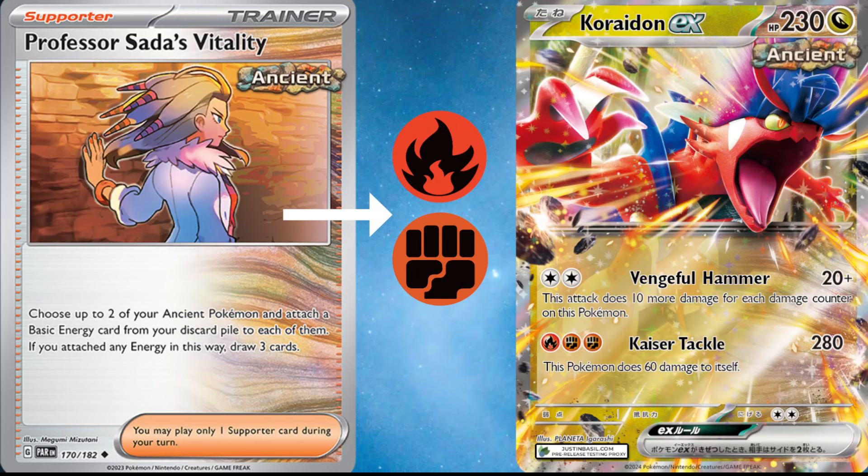We're mainly going to be talking about this card for its second attack, Kaiser Tackle. For 1 fire and 2 fighting energies, it deals 280 damage and only recoils 60 back to itself, which, as I said, with ways to increase the HP, is not necessarily that big of a deal. Admittedly, 2 fighting and 1 fire is a very awkward energy count, but that is going to be fixed due to its Ancient ability.